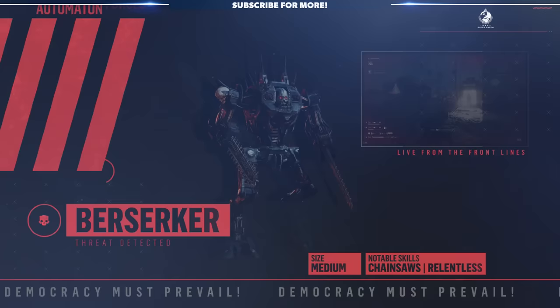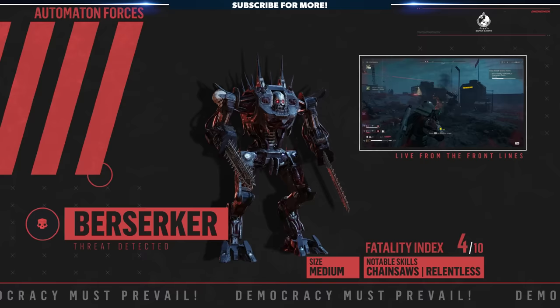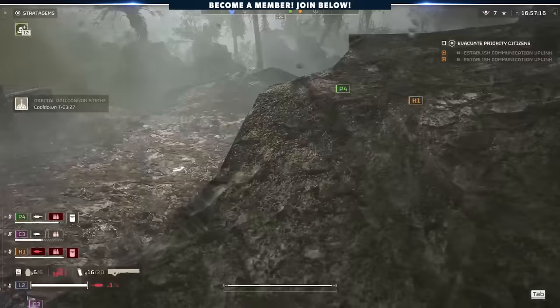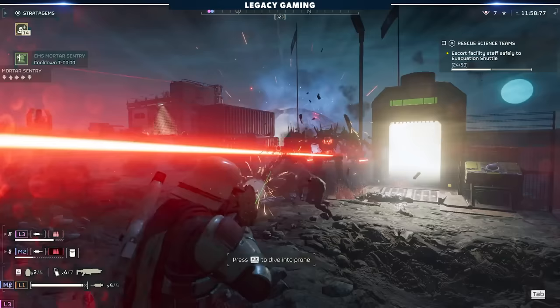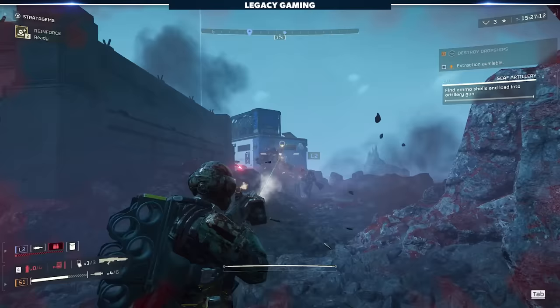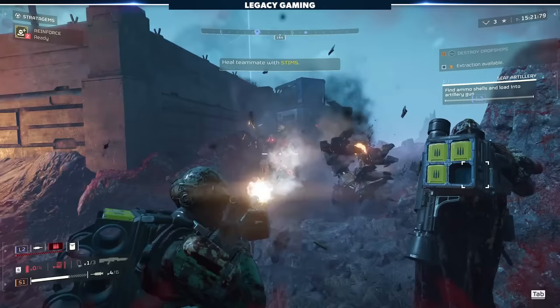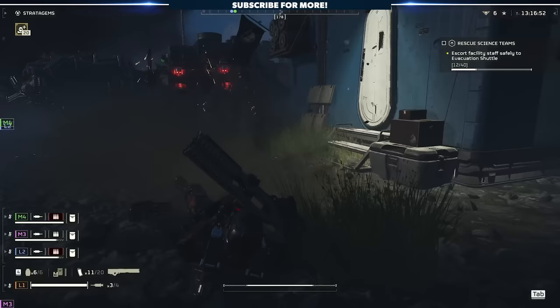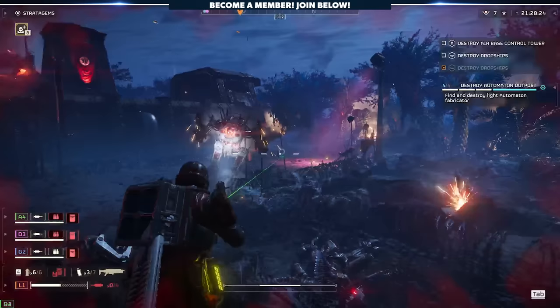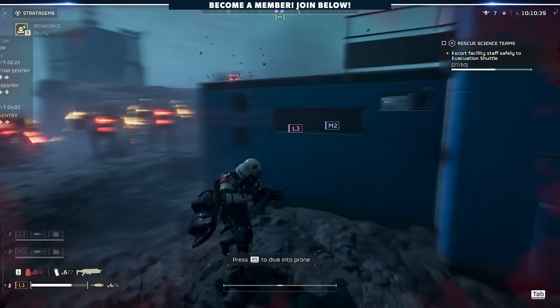Similar to the Devastator, the Berserker is a medium-sized enemy equipped with two chainsaw-like melee weapons. These enemies move quickly and will pursue Helldivers at all costs, which is a real pain when a dropship dumps 4 or 5 of them at your feet. If they reach you, things get dicey quick, but if you keep them at a distance, they are manageable. Grenades work great as they tend to bunch up on terrain or other robots. The real secret is shooting either the head or the area between the torso and the legs. A teammate with an autocannon or even the beginner machine gun can prove invaluable for keeping them from swarming you. Berserkers get a 4 out of 10 on our Freedom Fighter Fatality Index.